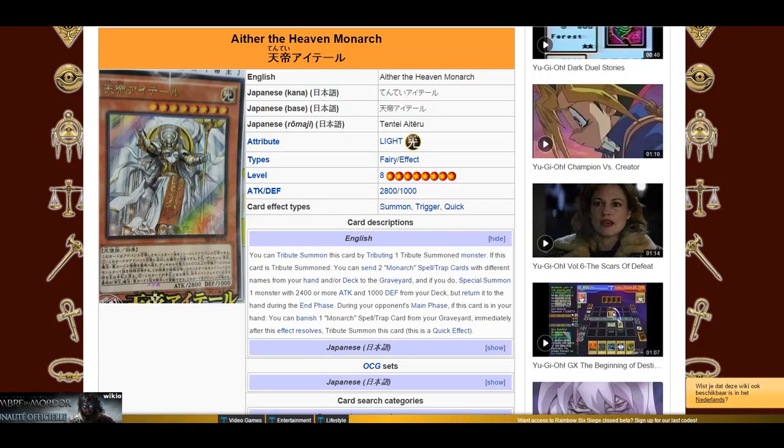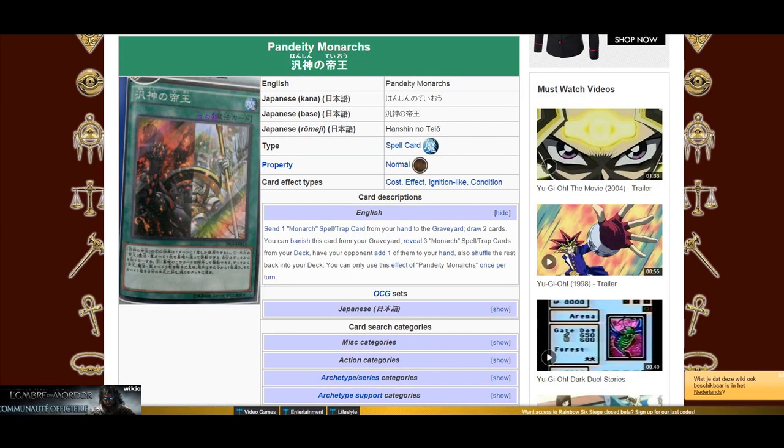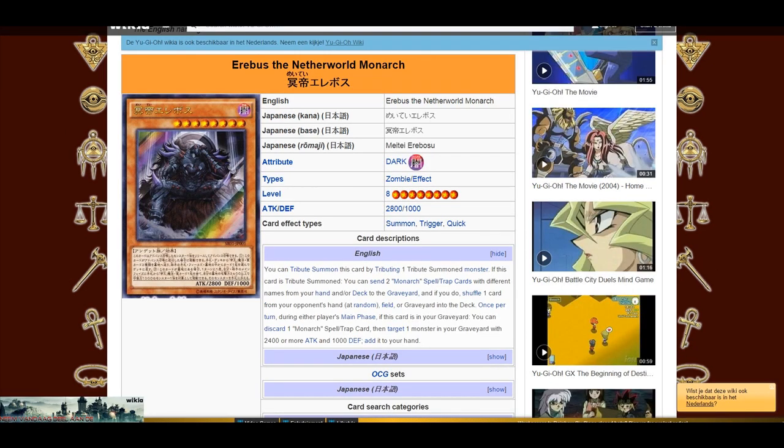What's up guys? They finally did it! You probably have seen it with the new structure deck for Monarchs. I think it was like two days ago that Konami announced three new cards for the structure deck: a new Mega Monarch, a new Vassal, a level 1 Vassal, and a new draw card. They actually did it, and the support is actually quite good. So let's take a look at the new cards first, and then a few example duels. Still testing things out, so a decklist will follow very soon, either tomorrow or the next day.